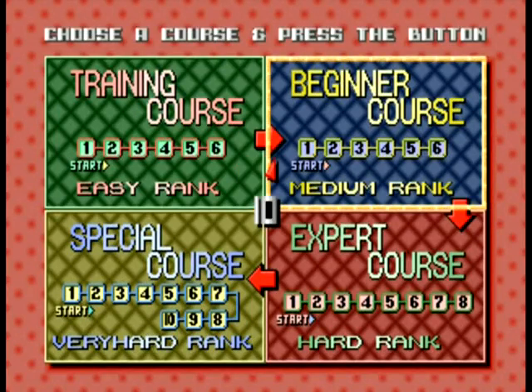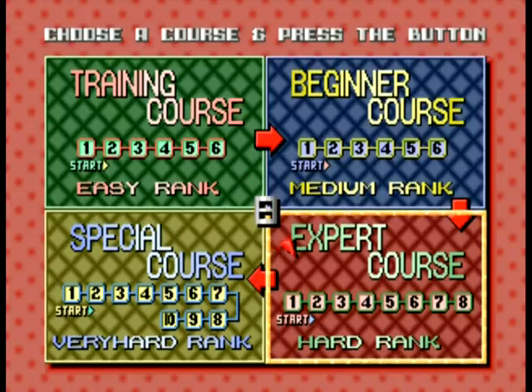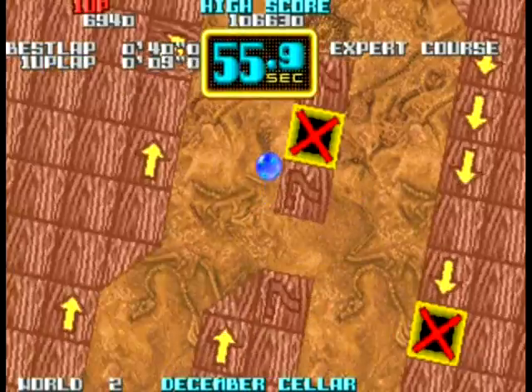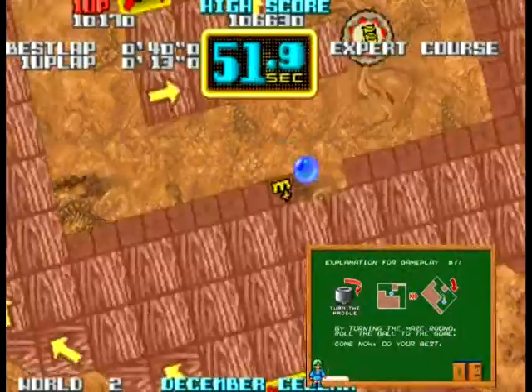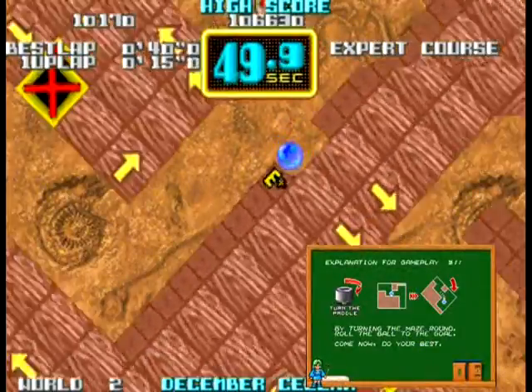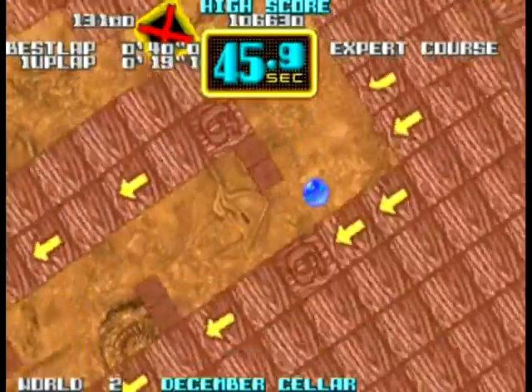When you start the game you have the option of picking from four courses: Training, Beginner, Expert, and Special. As the names imply, each of these courses vary in difficulty and number of boards, with the training course providing a bit of a tutorial on how to play the game, and you get a different ending for each of the four courses you defeat.